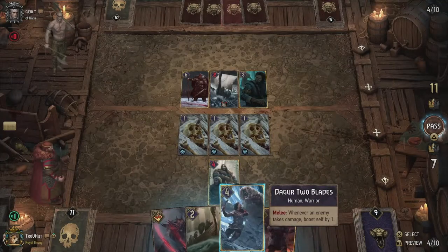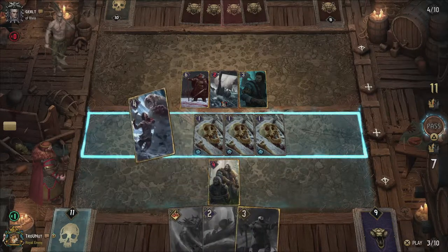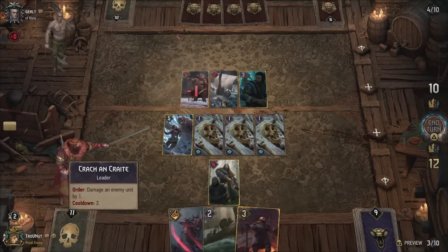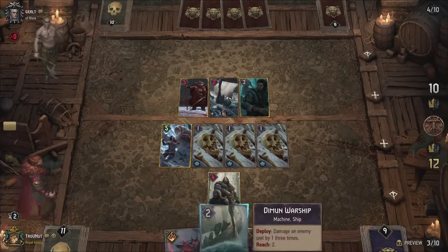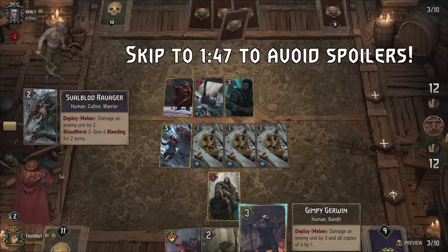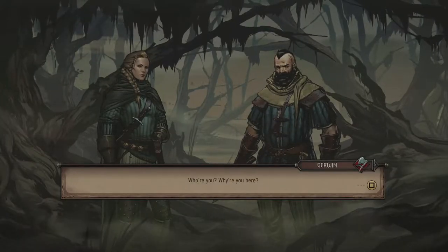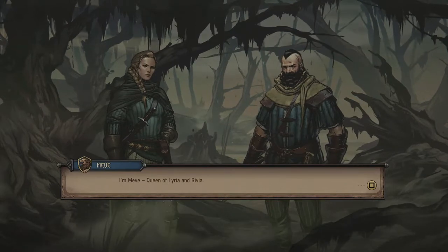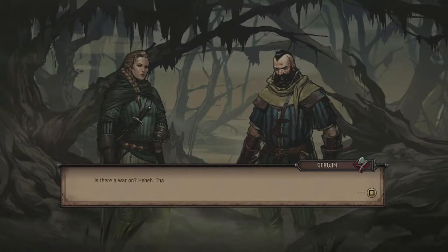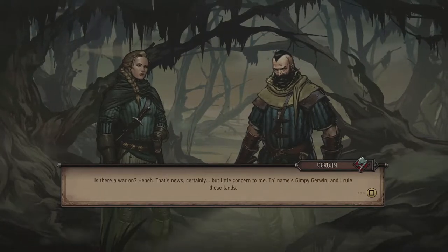Let's talk about Gimpy as a character first. Minor spoiler warning — we will be talking about a very small part of Thronebreaker with no real impact to its main plot, but if you want to avoid this you can skip ahead to the following timestamp. Let's get to the lore overview. Gimpy Gerwin is a bandit who settled down in the marches of Angrin. By luring in all sorts of desperate people, he managed to set up a community and build a little settlement among the swamps to protect them from the monsters.